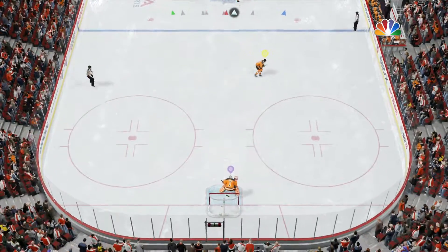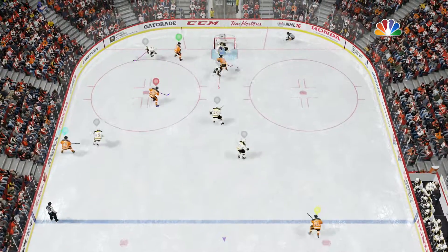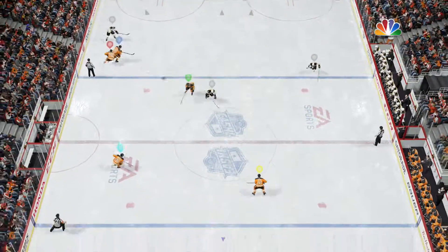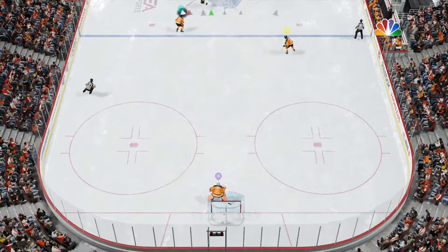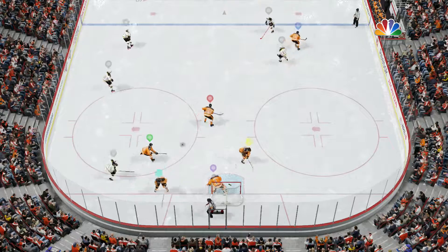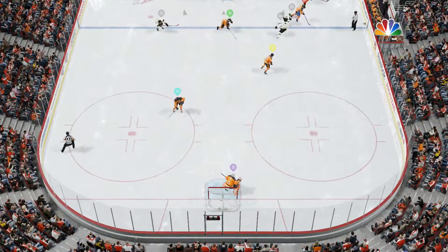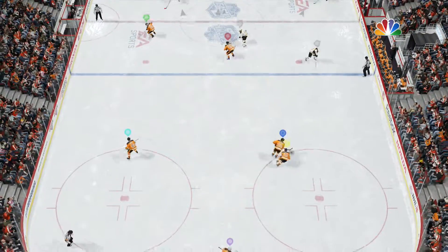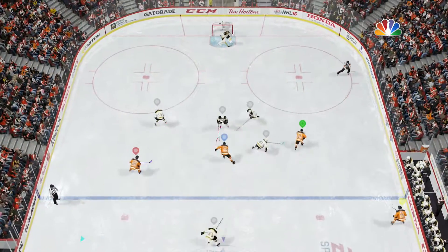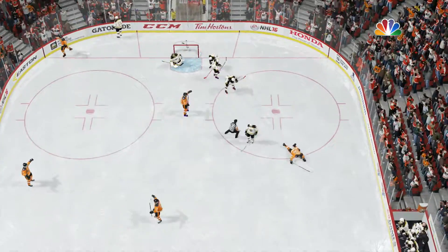They win the draw and will now set up an attack. To Donovan — broke it up! Directing that one to Gilbert. Picks it up in his own end. Nice stand-up poke check there. On to Burakovsky, a quick turnover by the defense. Has gone back into his own end, moving it to Donovan. He got an end! Score! He's got his second!